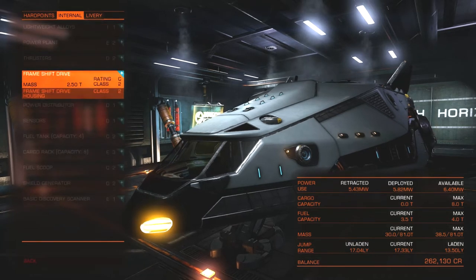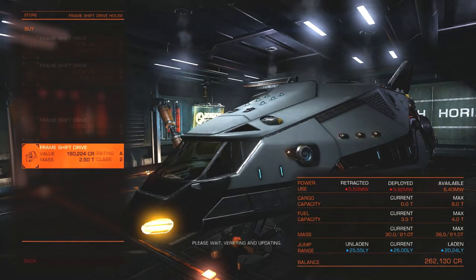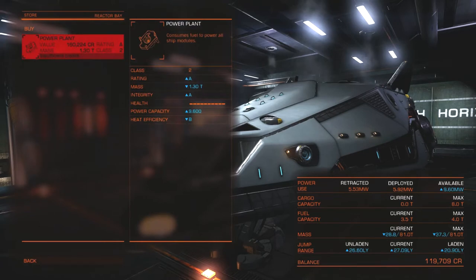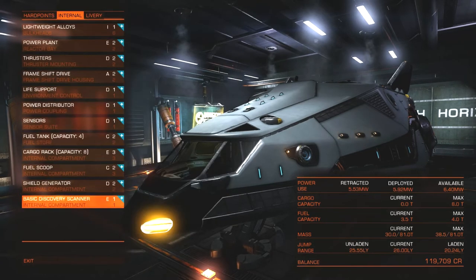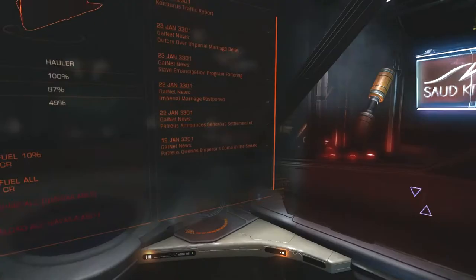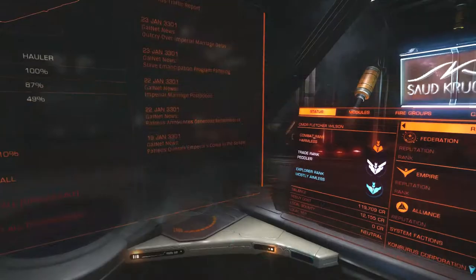There is a better frame shift drive though. Let's splurge and get the best one — yeah, that seems reasonable. Power plant? That's too expensive anyway, I don't think we really need one. So I think that does it — nothing to put in place of that cargo rack. The rebuy cost is 12,000 credits, which means I get all my equipment back — sort of like insurance. So we won't lose too much if we lose this ship.